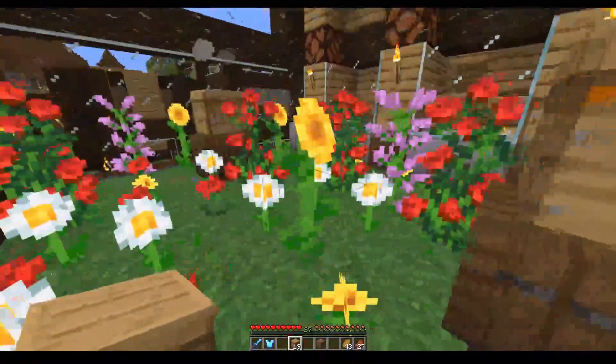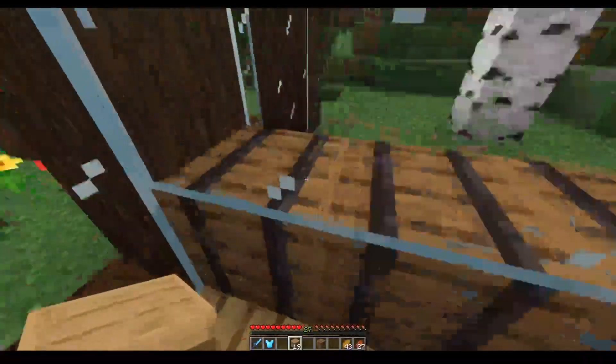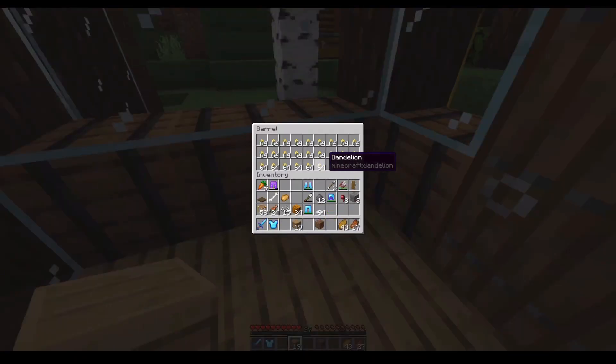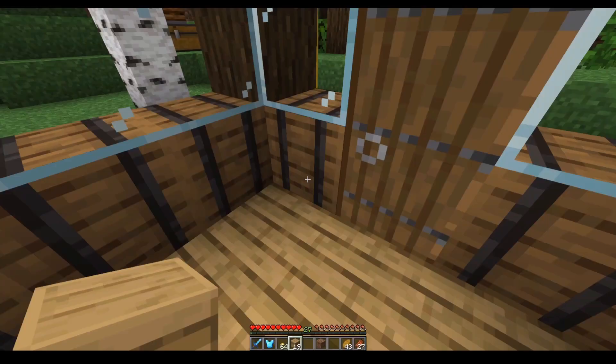They produce quite a bit of honey up there. I'm in the airlock area here, and this is some of the produce we get from it, and of course the flowers — the flowers we need to use to breed for the bees.